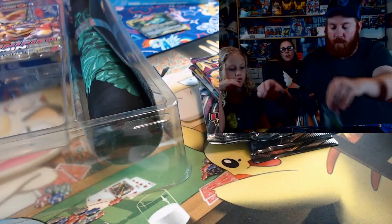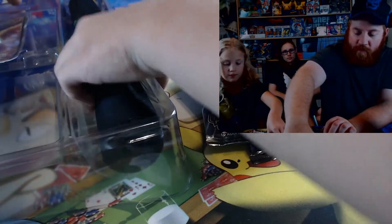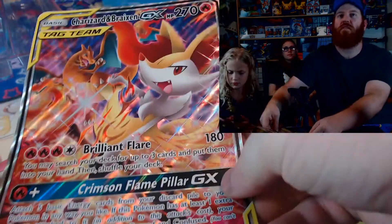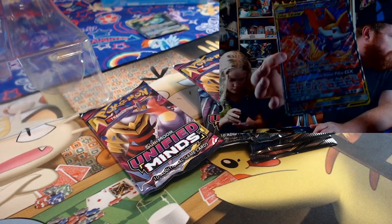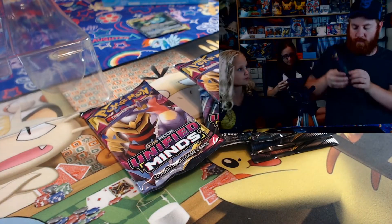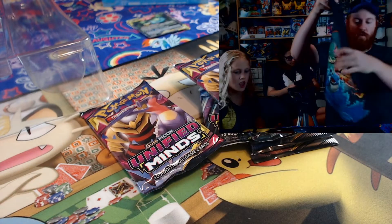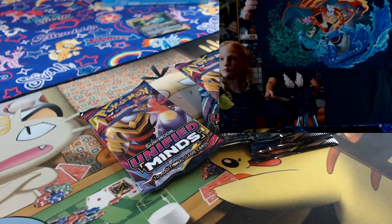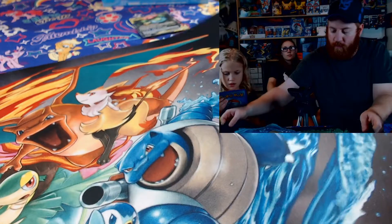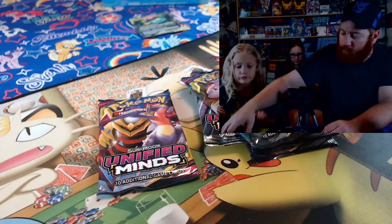There's the code card for the box. Here we go — hold on Riley, let's take a look at the promo. Let's take a look at the mat. It's made out of mouse pad material so it's really nice. I like that, it's pretty cool. Set that over there. Okay, you ready to start opening these?